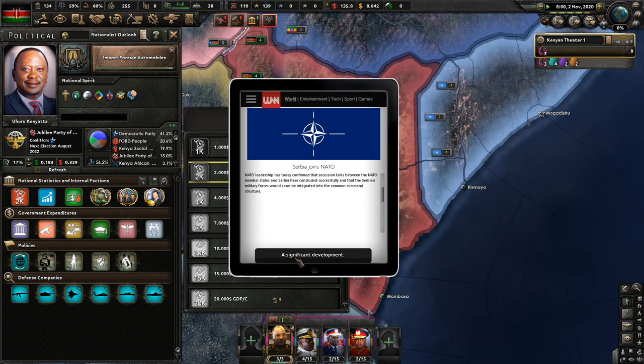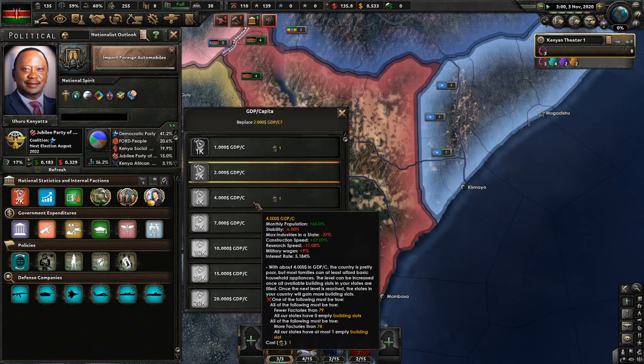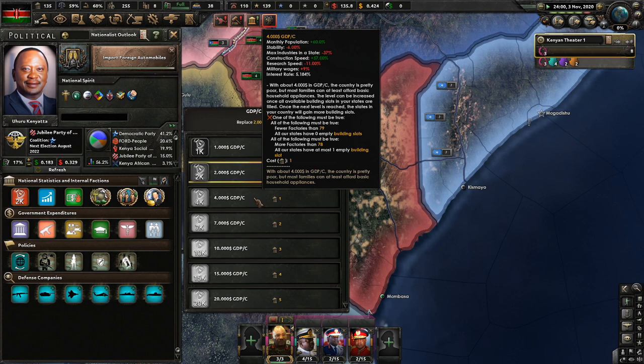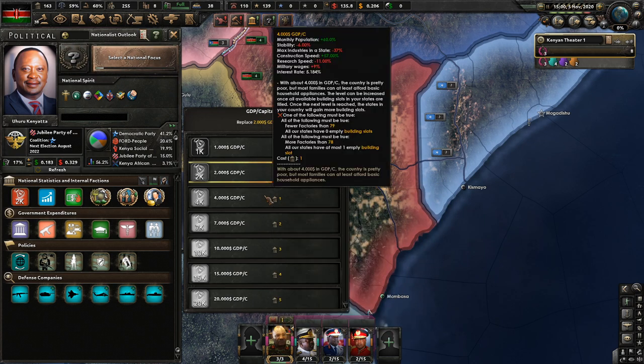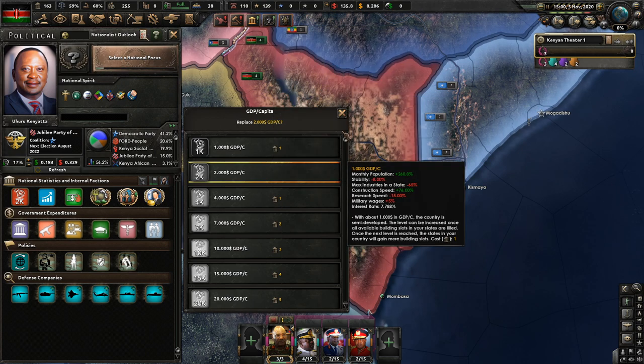Serbia joins NATO. Port to foreign automobiles is done. One of the following must be true: if we have fewer factories than 79, we need to have zero empty building slots.